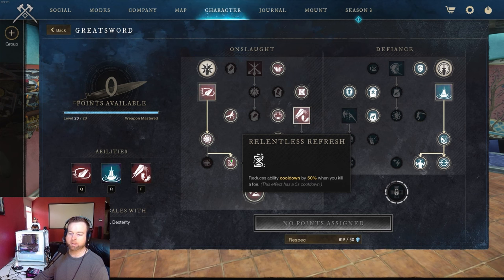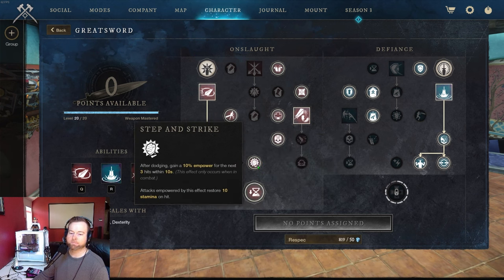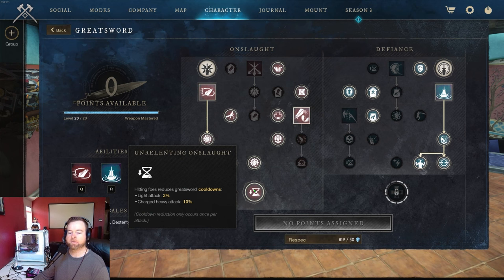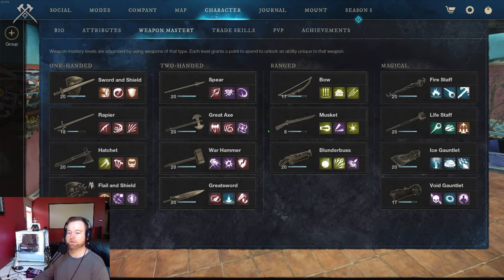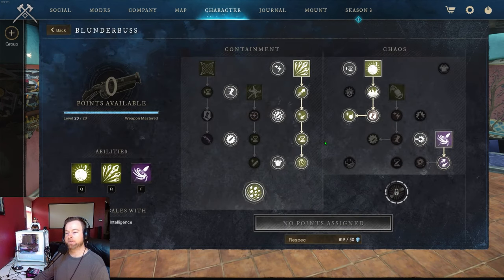Reduce ability cooldowns 50% when you kill an enemy with relentless rush. After dodging, gain 10 empowerment for the next three hits within 10 seconds. And then this passive reduces your cooldowns further. That's what I went with on the greatsword. Now let's get into the blunderbuss setup.